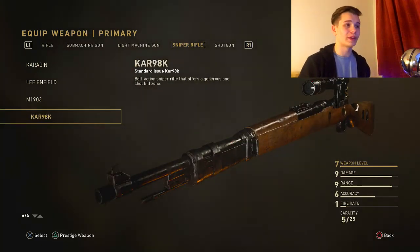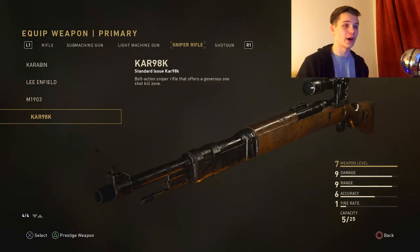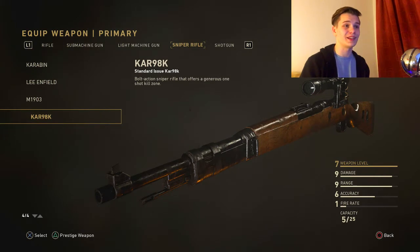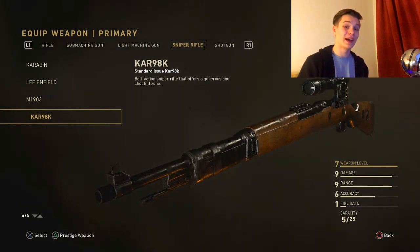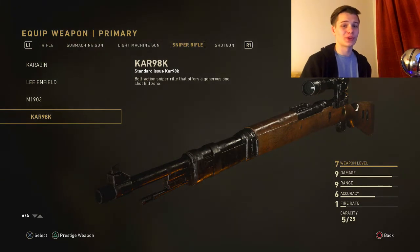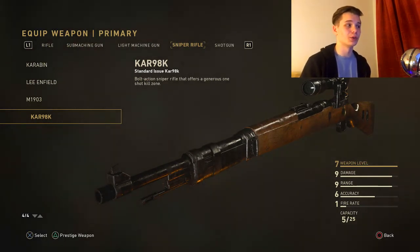If you guys are wondering what the best sniper in the game is, it is easily the Kar98K. It has a great scope speed, a really good one-shot kill range, and it shoots really quick for a sniper. I would highly recommend the Kar98K, especially if you're just starting off, as it is the easiest and best sniper in the game, and it looks really good in clips as well.